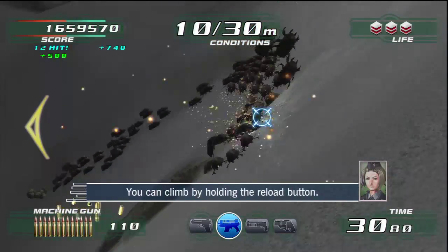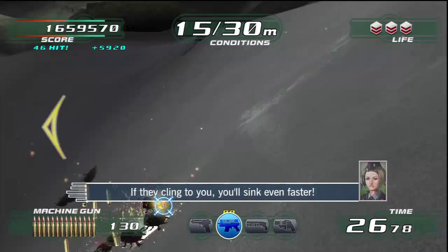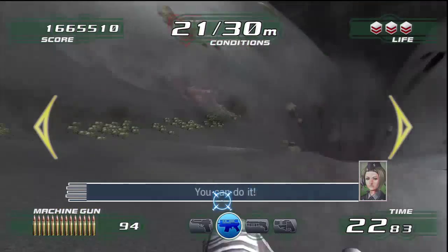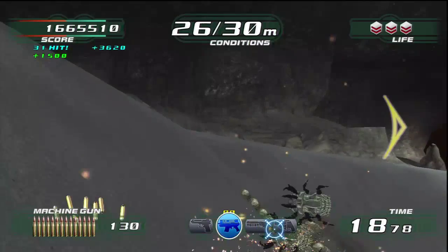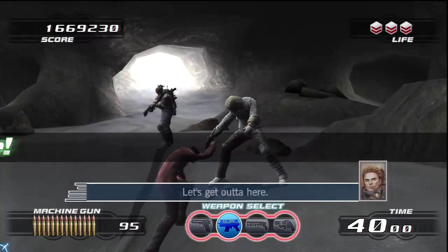Here, use this. You can climb by holding the reload button. If they cling to you, you'll sink even faster. Use the machine gun! You can do it! Here, use this. I took care of them. Mission complete — let's get out of here.